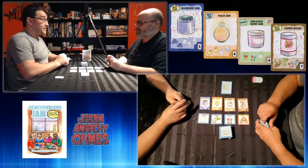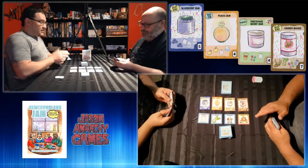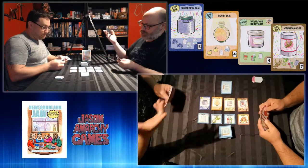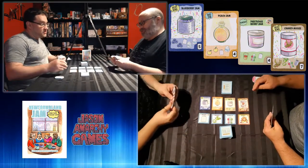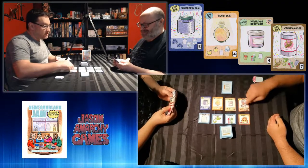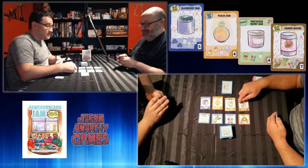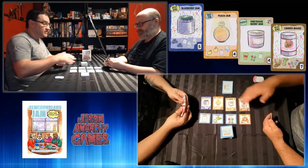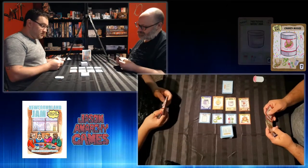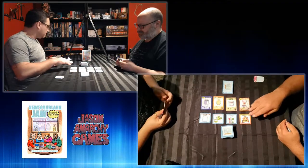Are you ready to lose? I'm Mr. Second Place — that is what I do constantly. So I'm going first. We have blueberry jam, peach jam, partridge berry jam, and canned moose out there. Different variations exist too — this is the best kind of canned moose, worth seven points. There's a generic partridge berry worth four points and the Big Jib, which must be a Newfoundland thing, also worth four points. So different variations of different types of jams can be worth more points.